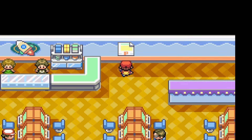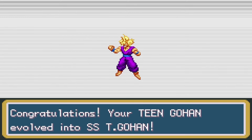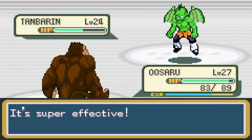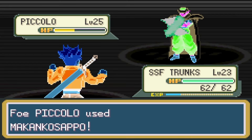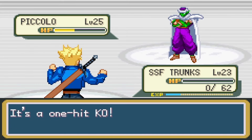In West City, I did some grinding and won Future Trunks at the game corner, but that meant it was time to say goodbye to Raditz. With some training, Future Trunks transformed into a Super Saiyan. After catching a Teen Gohan on Route 7, I was ready to take on Team Pilaf's base. Inside, Teen Gohan became a Super Saiyan. After getting the lift key, I was ready for the boss. Pilaf led with Tambourine and I led with Uzaru — believe it or not, Tambourine died quickly.